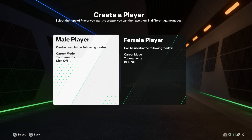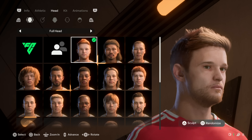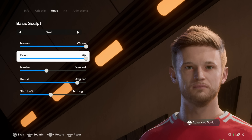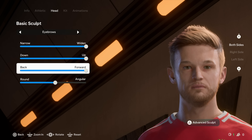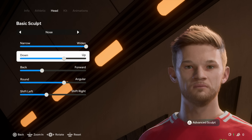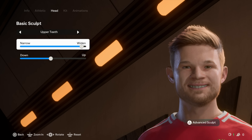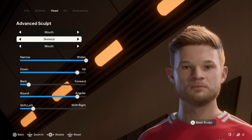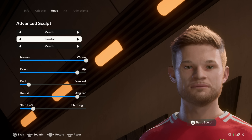Let's go to Create a Player because I want to take a look at the new EA Cranium technology. You can press the sculpt button and change a lot of different things — upper forehead, nose, cheeks, skull, mouth, jaw, upper teeth. There are so many customization options. If you press triangle again, that takes you to Advanced Sculpt where you can unlock extra little details like flesh and fat as well. Definitely play around with this.